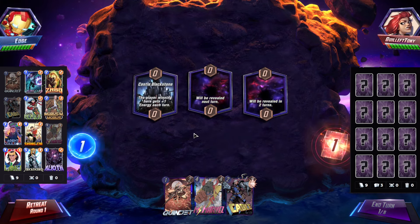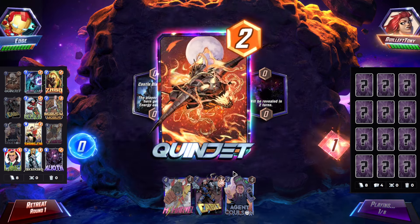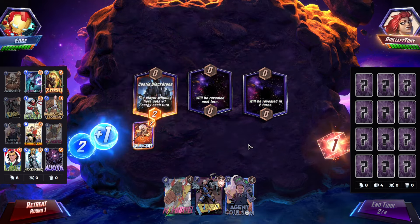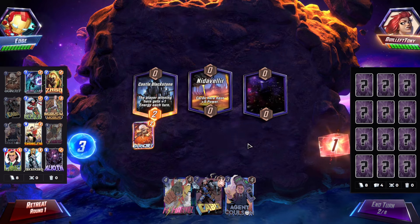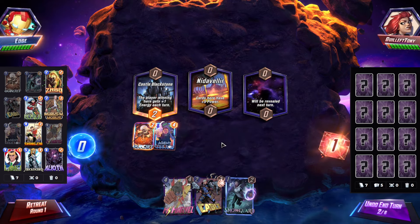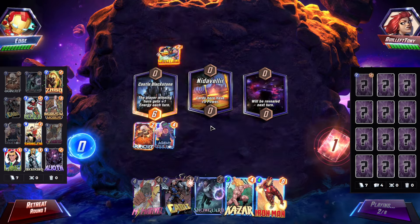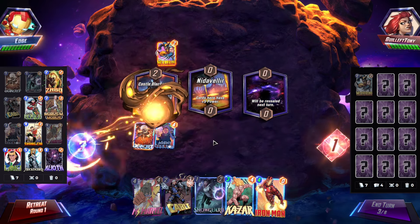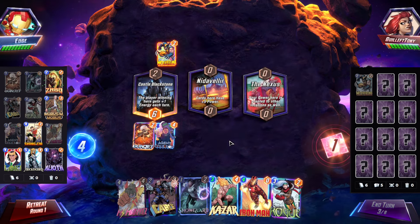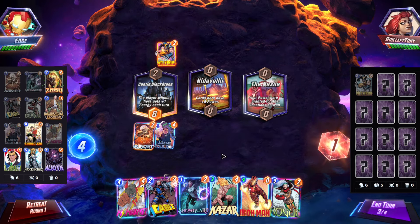All right, starting off — we're gonna play Quinjet there, I want the mana. We win, I'll probably close in there as well just to extend our lead a little bit. I'm gonna close in, just see what we get. Iron Man's a pretty good pick here — okay, so they're on Destroy. All right, Nexus — we'll probably do some Iron Man shenanigans. What is our largest unit? Our largest unit is Mockingbird.